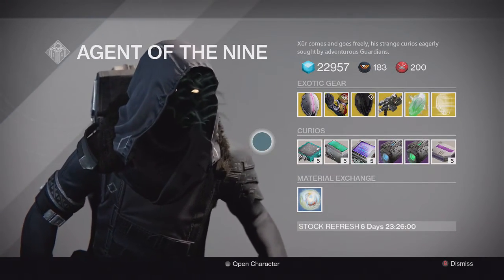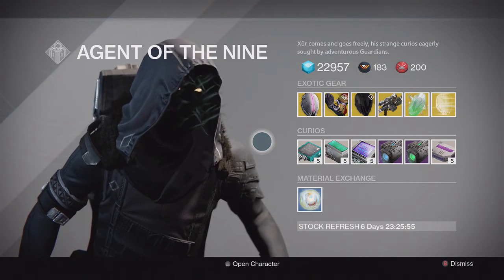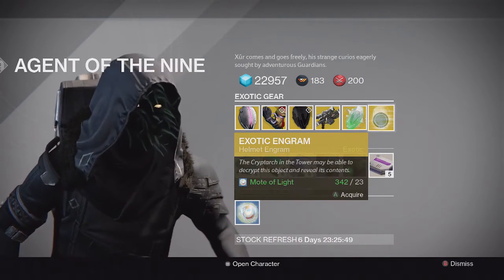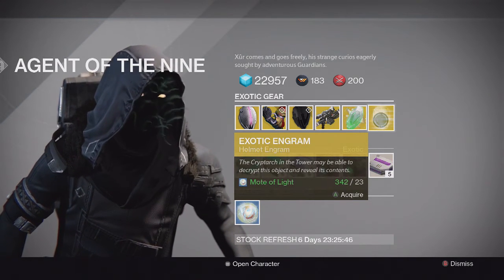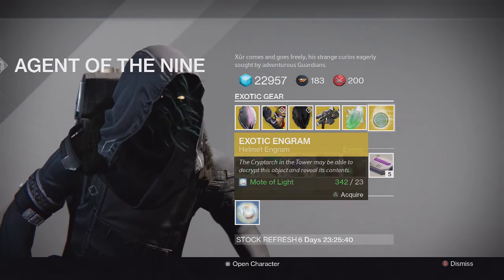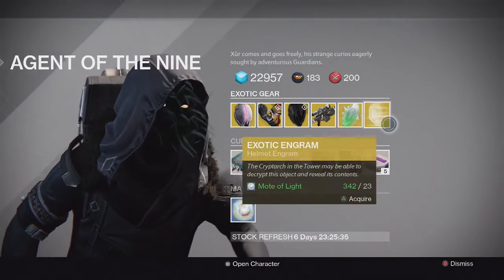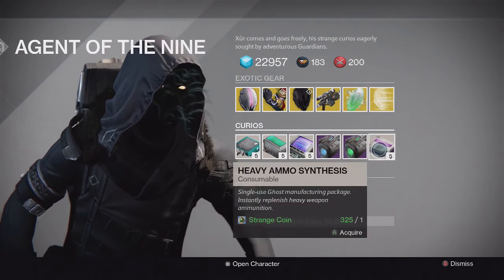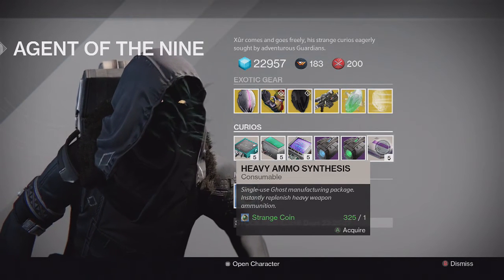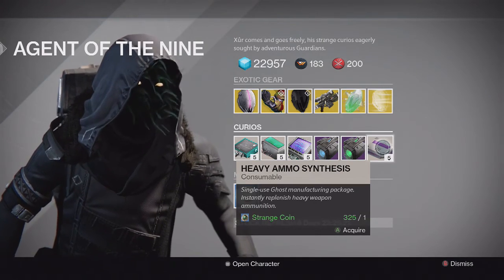I'd recommend picking up any of these if you're missing them, in case there is a year two version and you can get the exotic blueprint going into the patch next week. For the engram, we have the exotic helmet engram. I believe he hasn't sold the Ram yet, so if you still need that you can gamble for it. I also recommend stocking up on heavy ammo synthesis going into year two — they're really cheap with Xur, five for one strange coin.